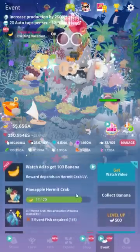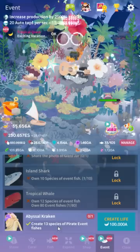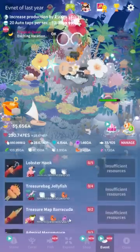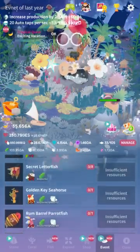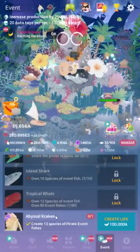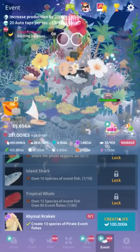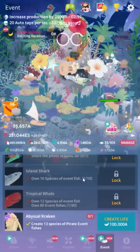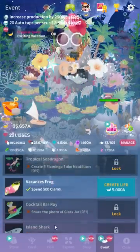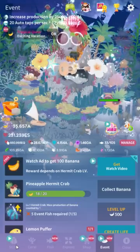Finally, since this is an oddly complicated update: the abyssal kraken was added back. You need to create 13 species of pirate event fish — you actually have to create them, not just unlock them. It doesn't look like you need to make them fresh. You can only make one, but if you made one last year, you might be able to make another — they may have removed the cap. I already have one and can make it, but I'm not going to buy it again, so I'm not sure.